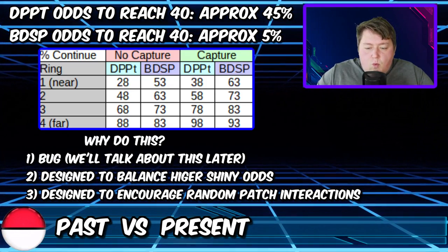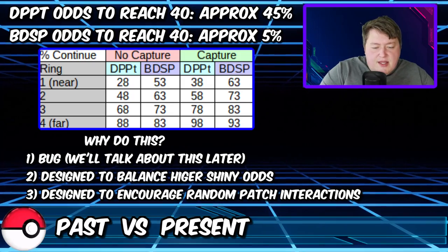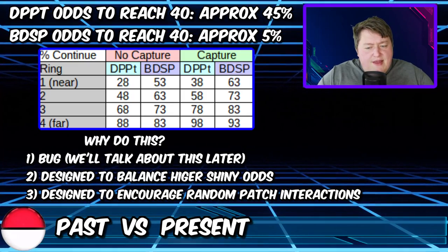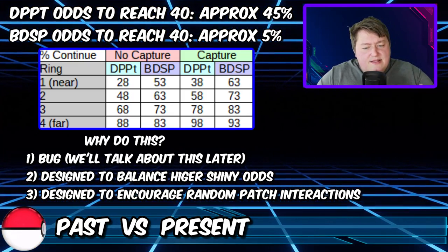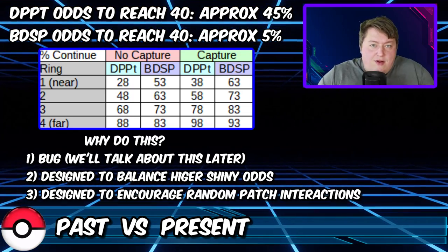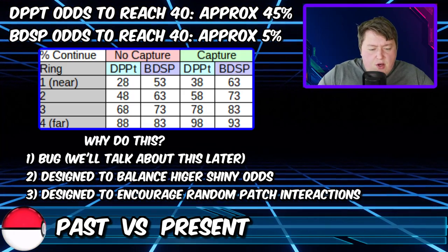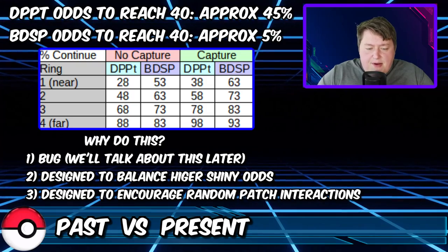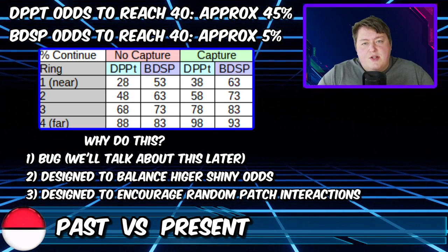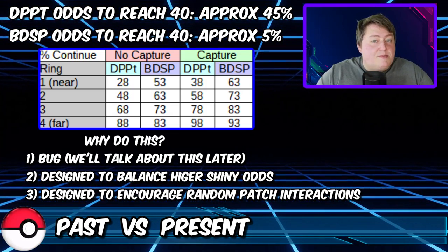A lot of people are wondering why they would do that. It's strange because it seems like they really want to provide a better experience for people, and then they give us this really cool shiny bonus but take this aspect away — meaning you have a really good chance of encountering a shiny because you get guaranteed shinies when you get to a 40, but actually getting to a 40 is pretty difficult. The consensus among content creators and Pokemon fans is that there are three possible explanations.